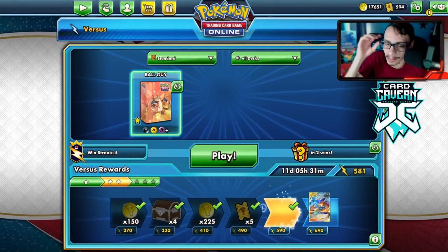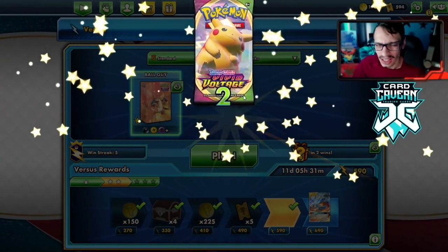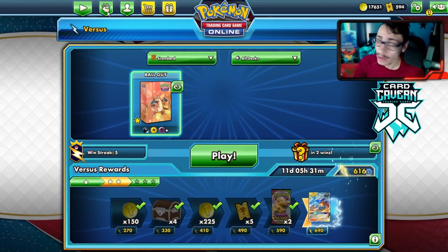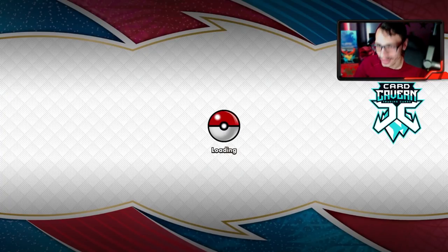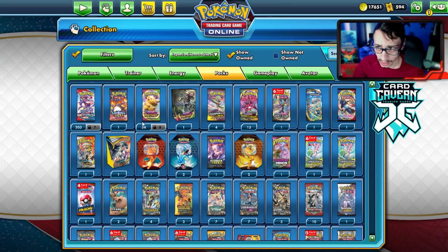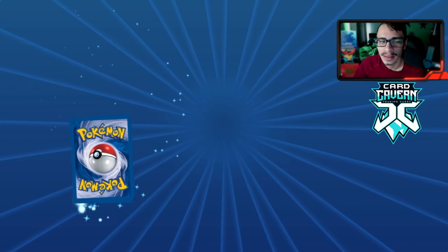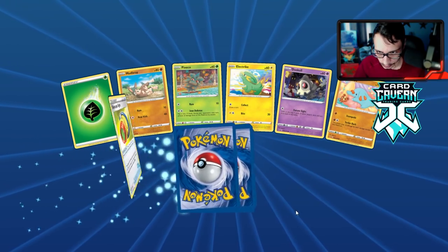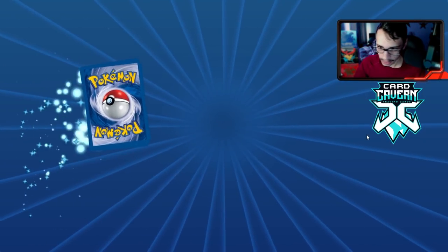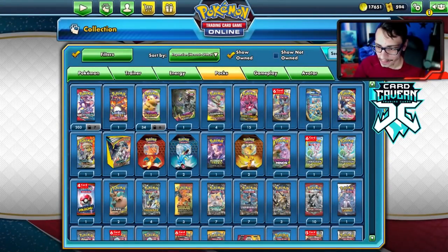We got some packs to open — a bit of an older set, Vivid Voltage. I don't think I need much from this set, just Guru and maybe Coalossal. We open them up — oh, Creamery and Milcery in the same pack! We're looking for the secret Guru and moving on with our lives.